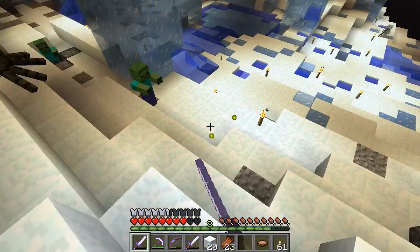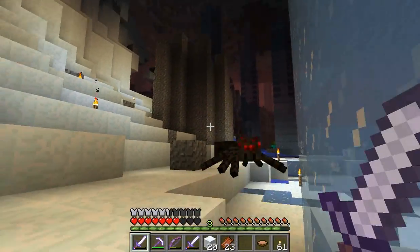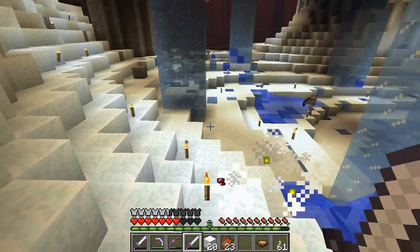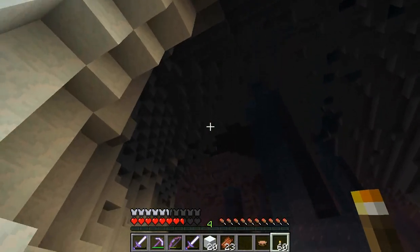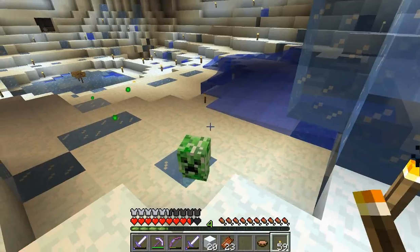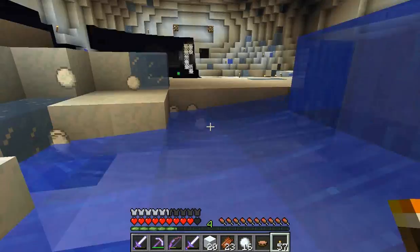More explosions and that's a lot of lag happening right now. Go away, spider. I was wise not to trust that gravel as it exploded in my face. How did he do that? That creeper cheated — he just went down into the ice.